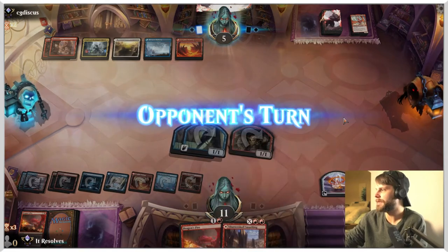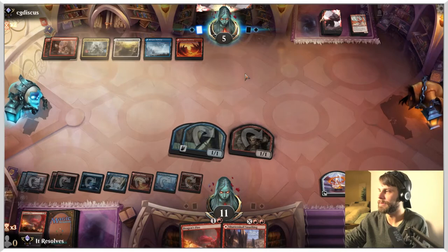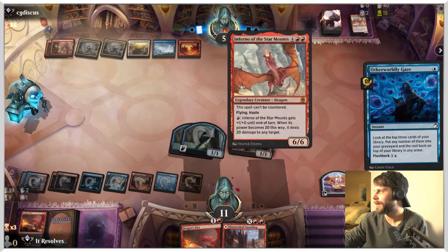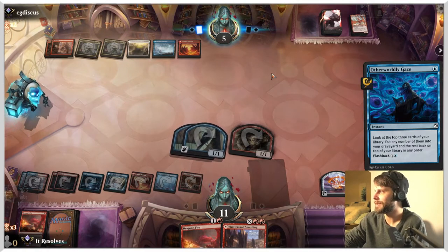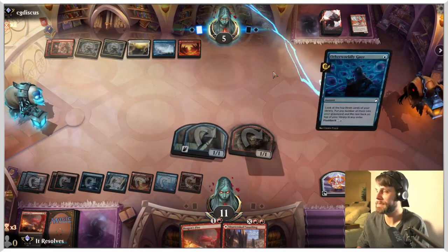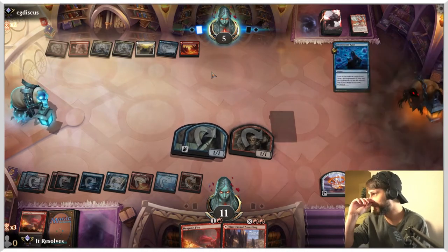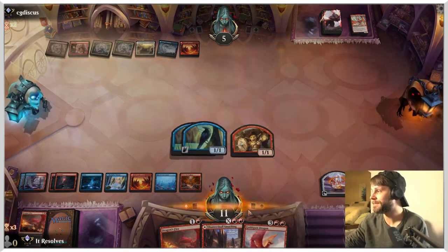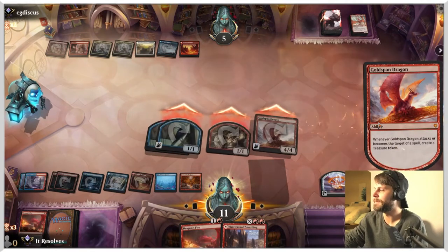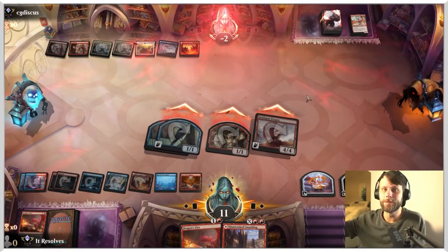We're not going to play this for the land side — we're going to wait. They are at five life, so they really need to pull out something to win, and they've only got one card in hand. Perfect. Now they can flash that back, but there's not a ton I think they're going to be able to do here. I think we might be okay. Yeah, I think we got it, guys. That was a very scary game — you never know when a Dragon's Approach is just going to come in and beat face.